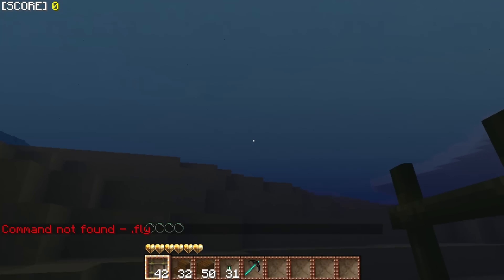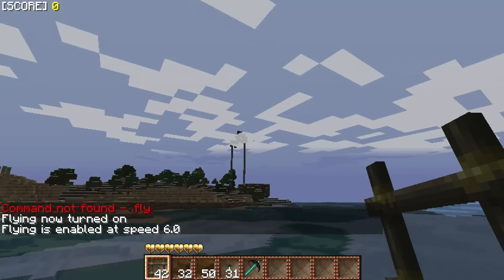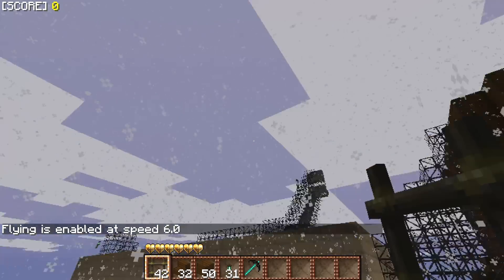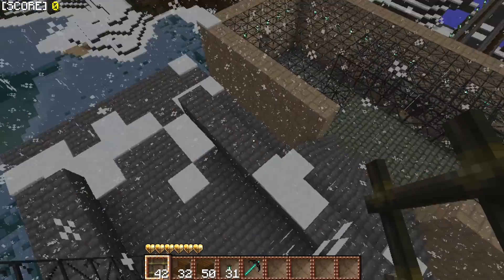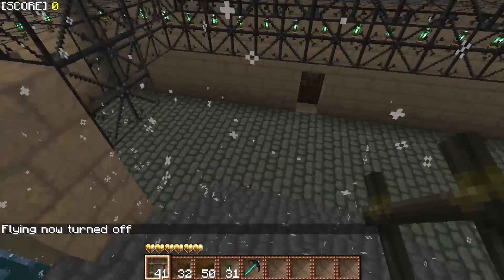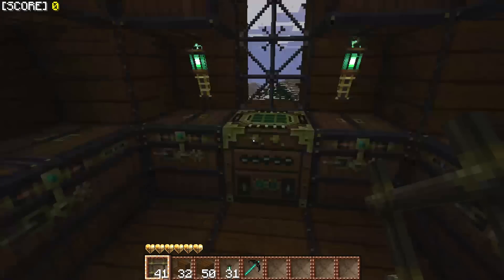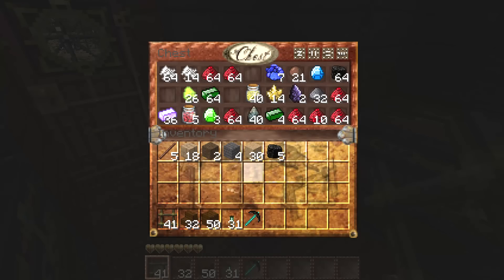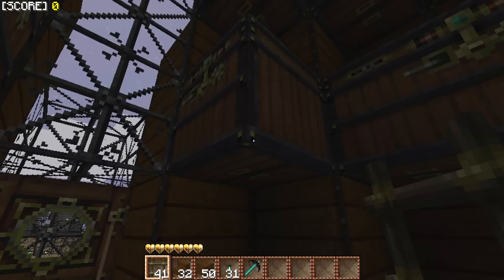I'm going to turn that on for just one second because I just want to go get an axe — I don't feel like walking. I hear fire. My floor is on fire down there, I forgot about that. Oops, don't throw that ladder. This texture pack — getting some sound glitches, it's going kind of crazy. I have no diamond, no gold. Oh, I have some iron — I'll just build an iron axe then.